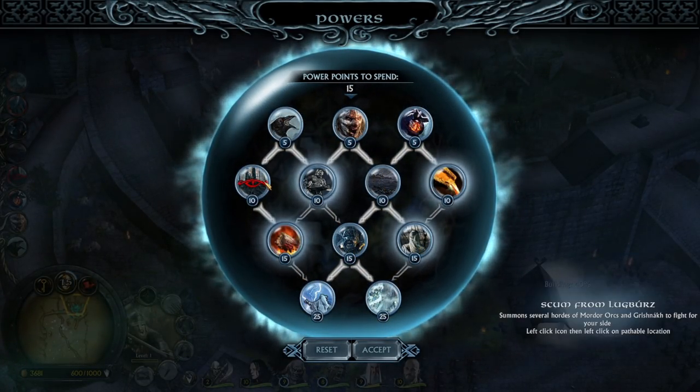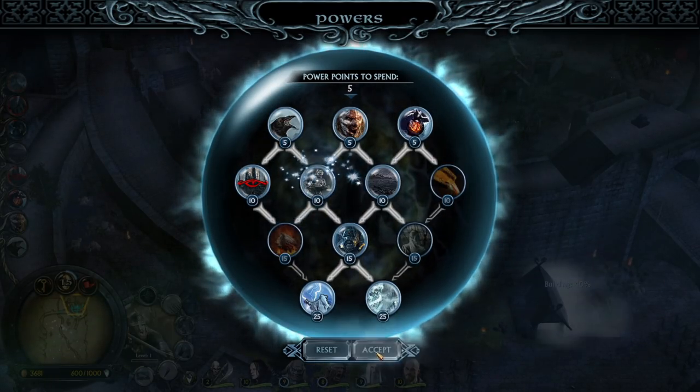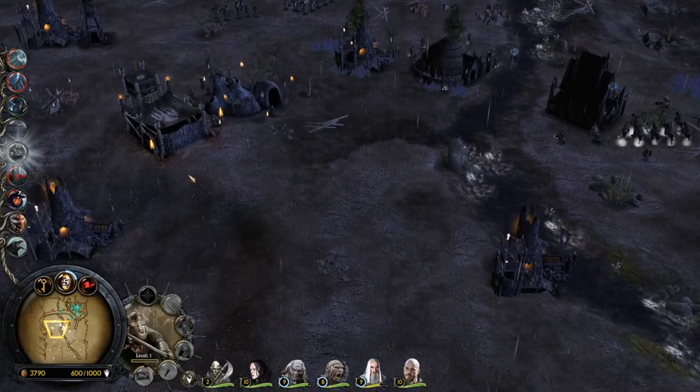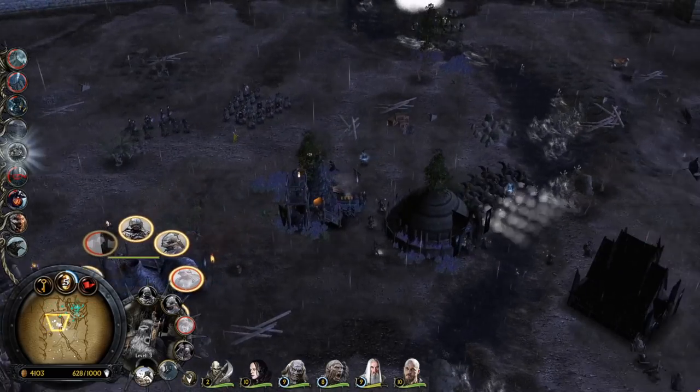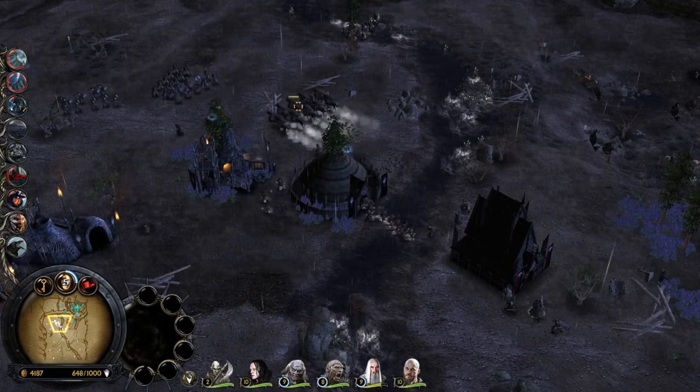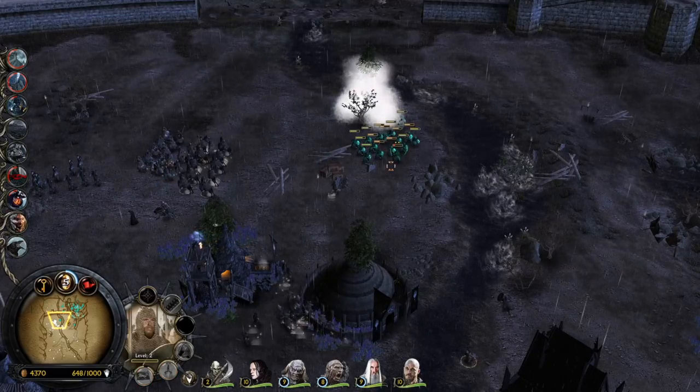Build me an army — yeah we can go for that right. Devastation — eventually we will unlock everything from the spellbook anyway. Let's pick up devastation for now and then choose whatever we want. We also have these riders now.